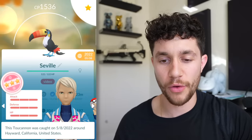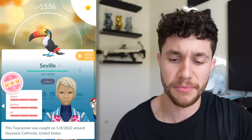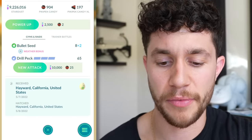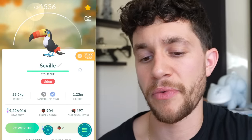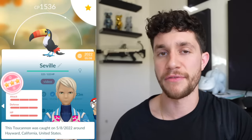Here's a really cool Pokemon - I'm not sure if this is a regional or not, but either way it's a 100% IV. I got this at the Seville Safari Zone, but it hatched from a 2-kilometer egg in Hayward. I don't know why it came from a 2-kilometer egg, but it's 100% IV and it's got a big beak. This is one of the bonus Pokemon that made it in the video that passes 100.